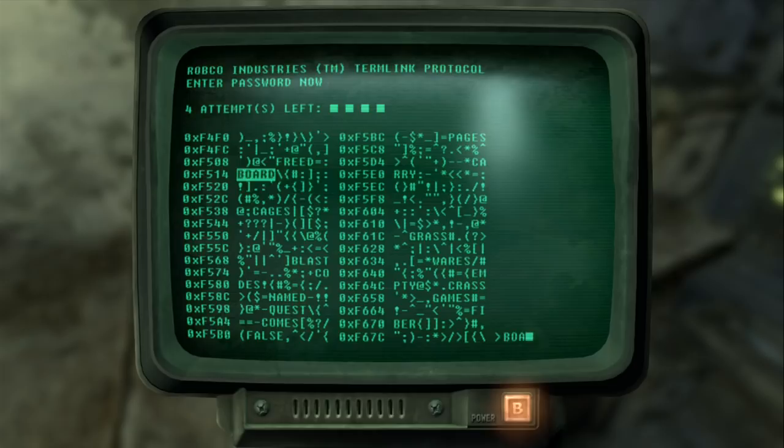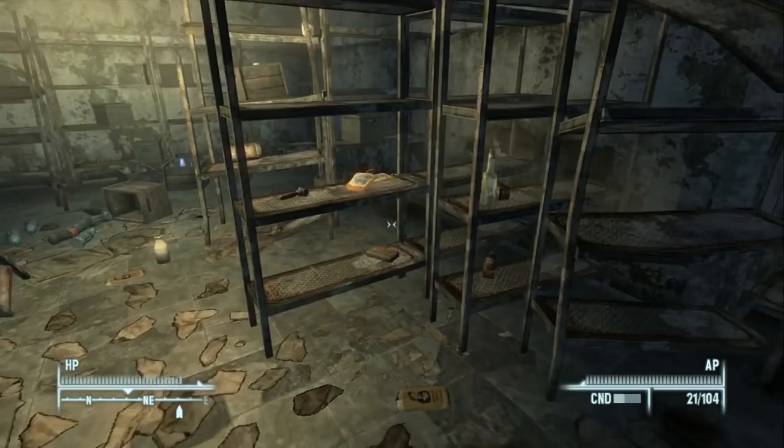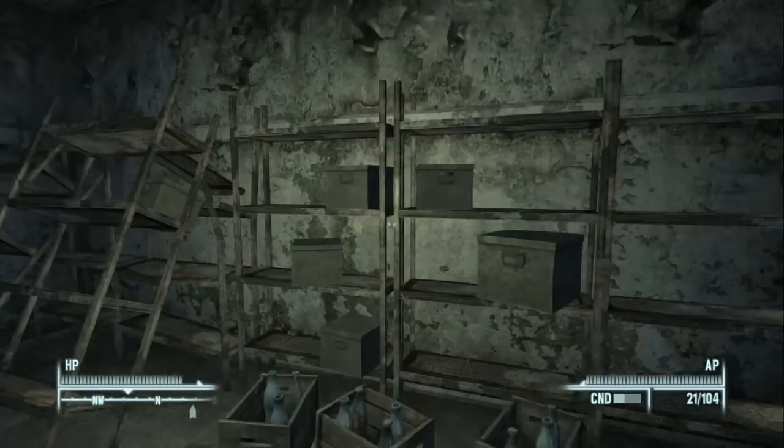Hacking in this game is basically lock picking for computers — you pick the right word from a list. We skip this terminal since it would only activate a Protectron bot that would have helped clear the raiders, which is moot now. There are also Nuka-Cola Quantums — two and three — always take those when you find them. There's a vacuum cleaner here which is definitely used for a schematic.